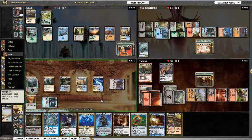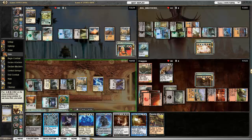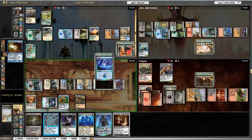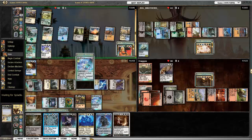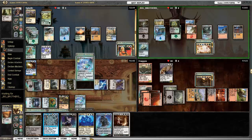There's Phyrexian Arena, Sol Ring, and Coalition Relic for Trinket Mage. He's got Alchemist's Refuge, so he can start casting stuff at instant speed now too. I shouldn't have cast the Arena here — what I really should have done was Jace Beleren to make myself draw. If I really want to stop all the bouncing madness, I could Time Spiral, but instead I feel like I can get a bunch of my one-mana artifacts out.